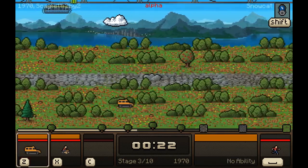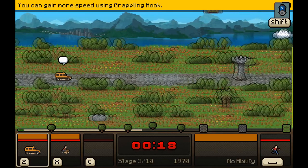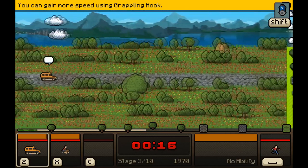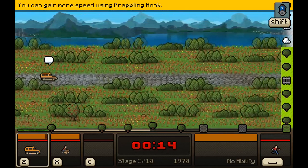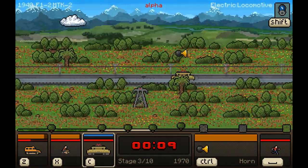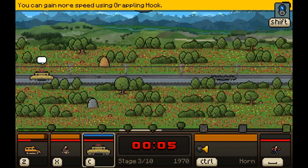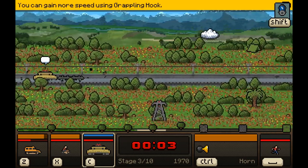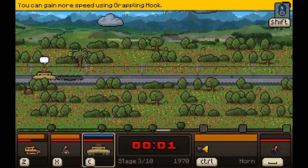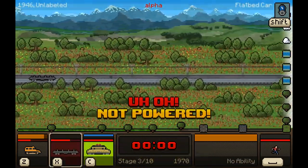Oh, this might work — it goes forward faster than the other thing, it's like some weird track vehicle. We're picking up some decent speed now. Train tracks! I should grab the train — I'm sure it's going to be faster. Oh, we're running low on time, we're up to 1970 now.